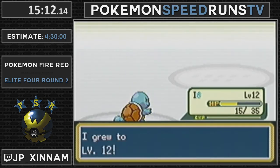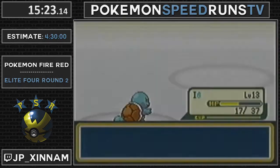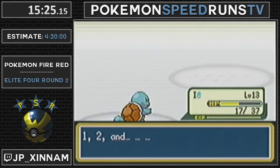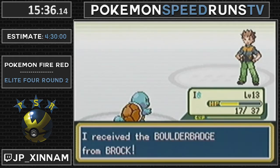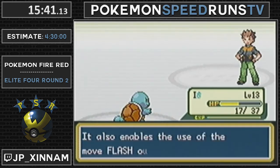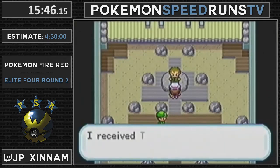Something to note about the Onix's AI is that he'll only use Rock Tomb if it's going to kill you, or if it has a chance to kill you. So if you're on something like 11 HP, depending on your defense, it's kind of the range that you'd expect him to use Rock Tomb. So basically you try and judge it as well as you can. If you're on between like 5 and 11 HP, you'll use a potion because you're sure he's going to Rock Tomb.